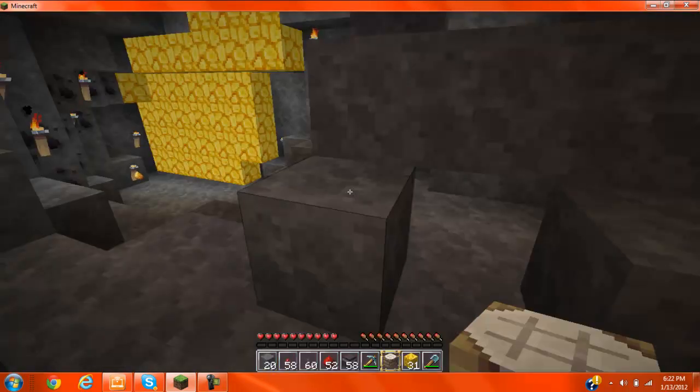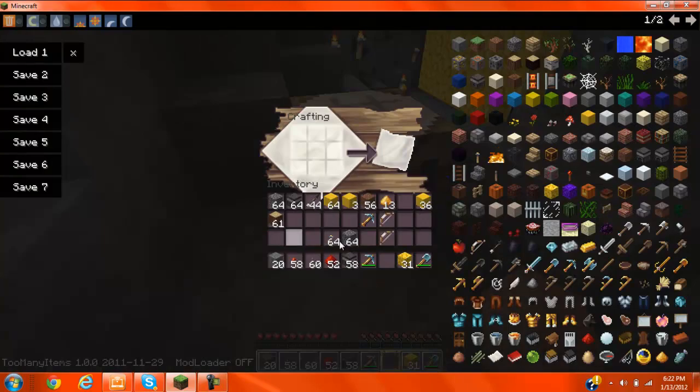Place your dispenser. Take your cobblestone and place this in an arc formation like that. Place a bow and one redstone, and you will get a dispenser. You're going to need to repeat this process twice.